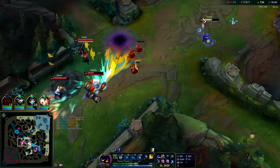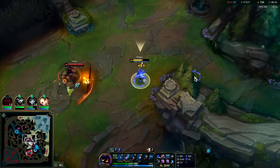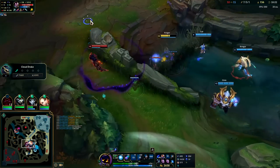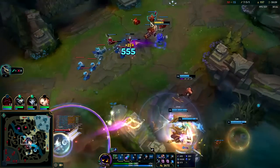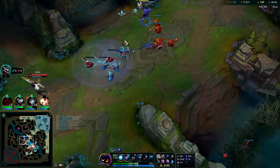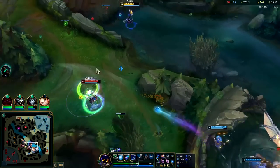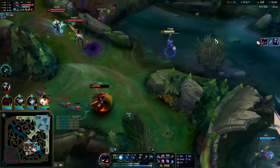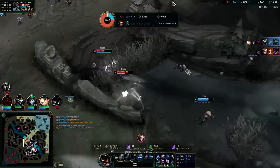Yasuo's probably waiting for that to end there. I'll try to get him with Q — I'm ready to Flash. Nice try, bud. That was a bad Everfrost — too early. Do the drag says Lux, that's a great tip. Whoa, he has Hexdrinker — one of Lux's abilities did no damage. Drag's free, I have this whole area zoned off, they can't step up. He's caged, W, Q, E — easy.